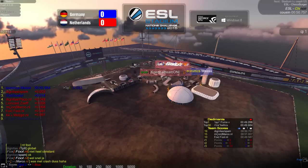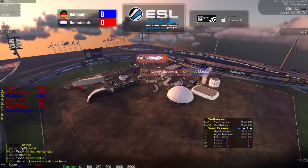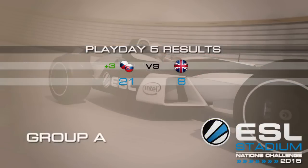Hey everyone, FB here to bring you a cast of the ESL Stadium Nations Challenge 2015 group stage match between Germany and the Netherlands. This is the last playday of Group A, where the top two will advance to the playoffs. This match was moved to Monday, and yesterday we saw Czech Republic and Slovakia defeating United Kingdom with a 21 to 8 score, which was the only match played in the group.